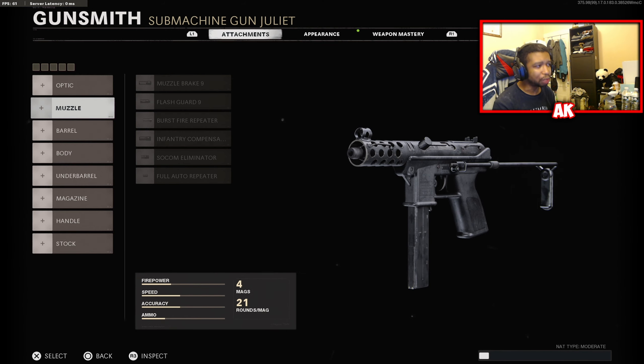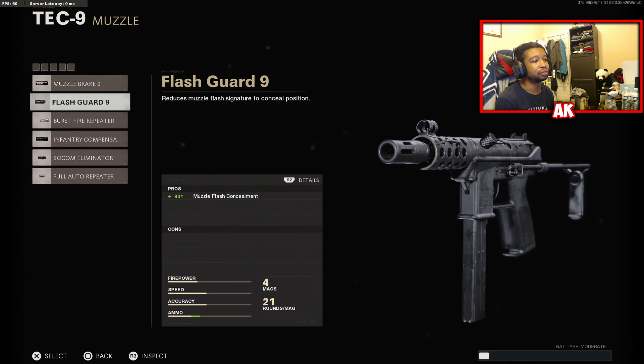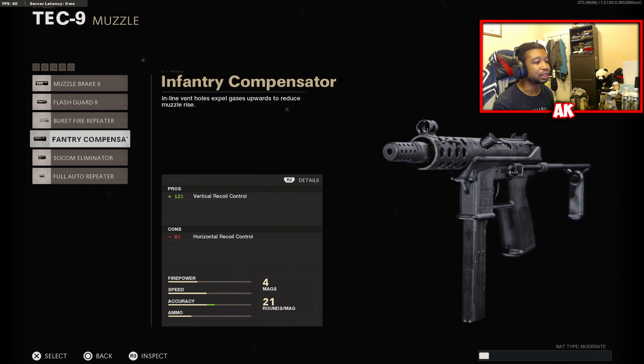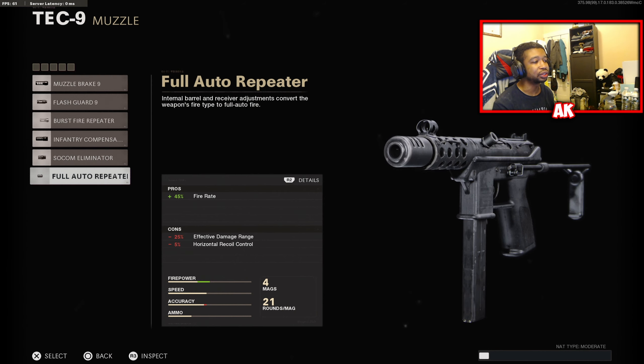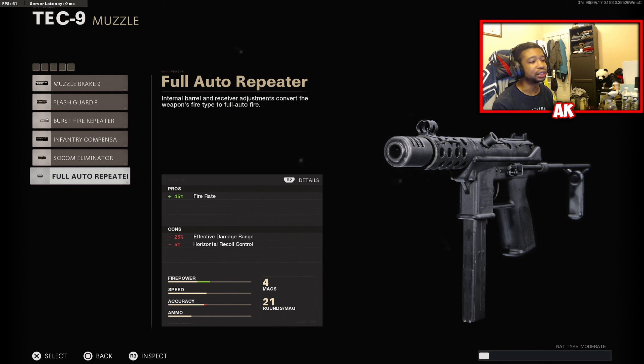For your muzzles, this is where things get a little bit different. You're going to get the Muzzle Brake 9, your Flash Guard 9, Burst Fire Repeater — which is going to turn it into a 3-round burst weapon — Infantry Compensator, your Silcom Eliminator, and also the Full Auto Repeater, which is going to turn it into a full auto weapon.